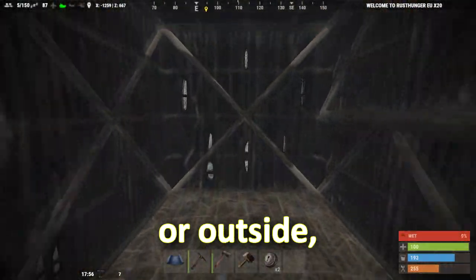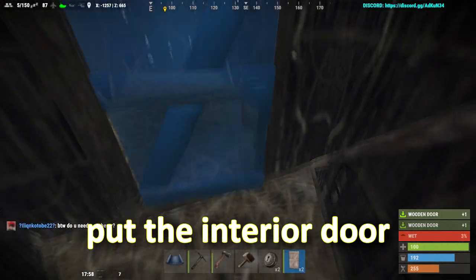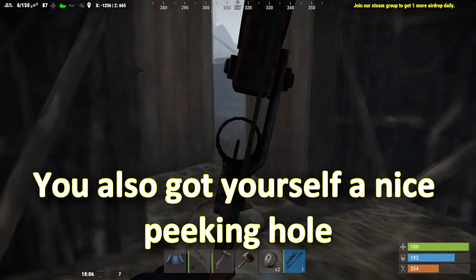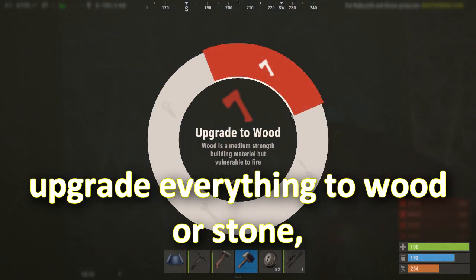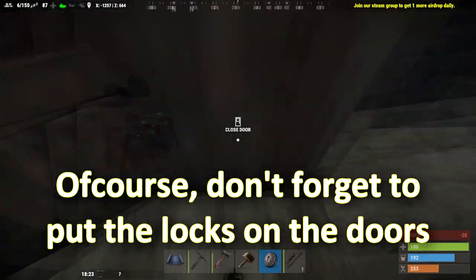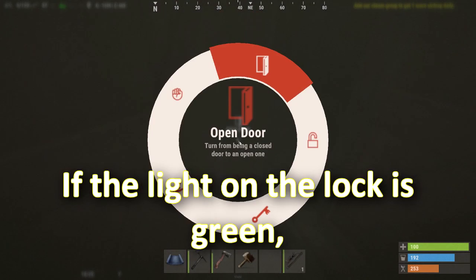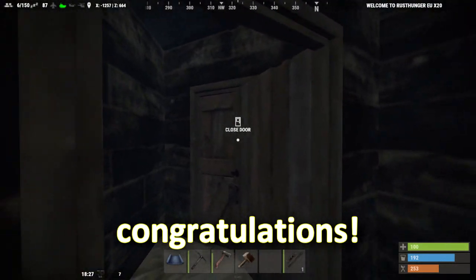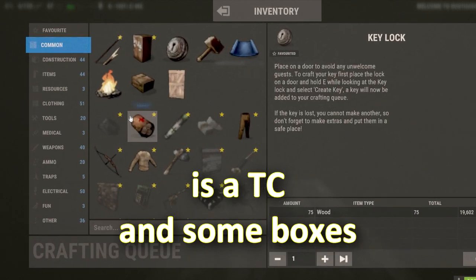When you put the doors down, make sure you don't put them like I did here. The whole purpose of the airlock is that no one can come inside or outside even if you leave a door open. Instead, put the interior door in a way that it covers the other door — you also get a nice peeking hole for door campers. As soon as possible, upgrade everything to wood or stone, whatever you have. Don't forget to put locks on the doors — if the light on the lock is green, everyone can come inside.